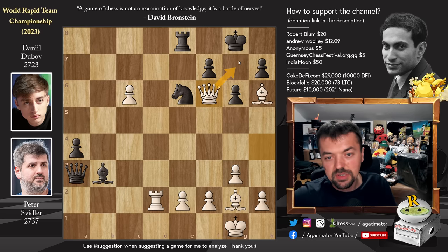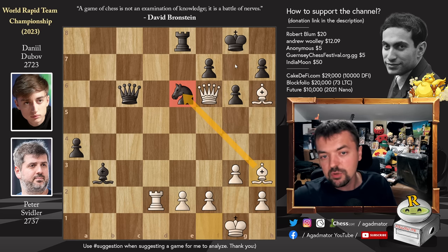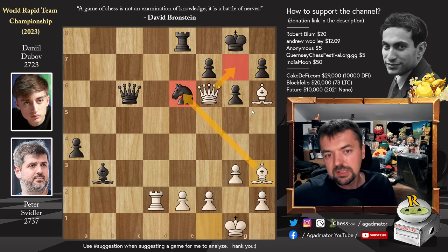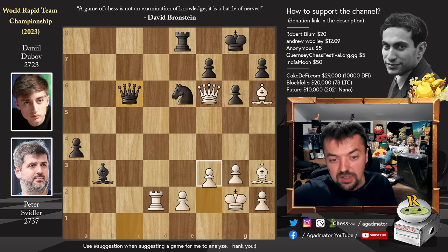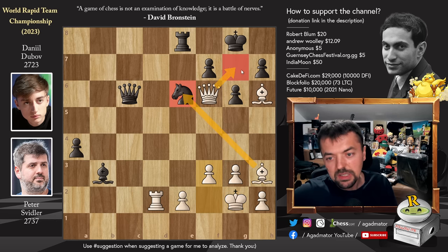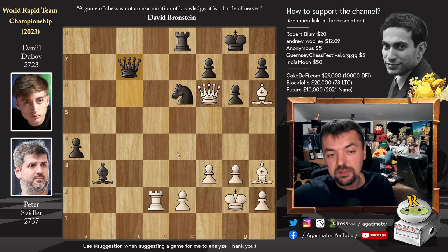And now comes Queen captures on F6. Peter is threatening checkmate. So Queen to C1 with check. We have Bishop to F1. And now Queen captures on C6 — Dubov eliminates the pawn, the material is even, and he's ready to start pushing his A pawn. But the problem is Bishop to H3, with the threat of simply eliminating the Knight which defends the G7 square, and then the threat is Queen to G7 checkmate. So Peter throws in a few checks — Queen to C1 with check, Queen to C6 check, we have pawn to F3. The threat is the exact same one. And now Queen to C7. This is a great attempt by Daniil, because now if you play Bishop captures, then F captures and the G7 pawn is defended, and now the A pawn starts marching forward. So after Queen to C7, Peter finds a brilliant attacking move — one that I have no doubt Dubov would play in this position himself.